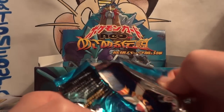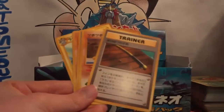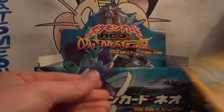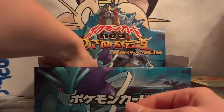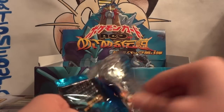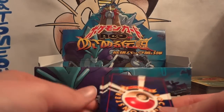Next pack: Remoraid, Smoochum, Magcargo, Qwilfish, Old Rod, Shuckle, Goldeen, Swinub, and Lanturn. My holo is another Entei. I've pulled like three or four of each legendary dog, but I can't pull a Starmie or a Celebi or a Shining. I'm starting to lose my voice, and that is not a good thing.